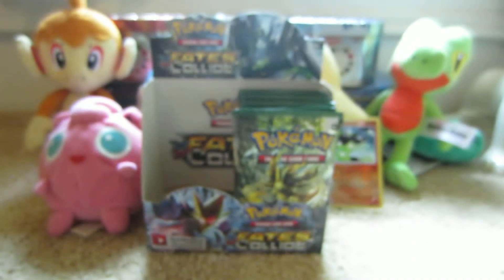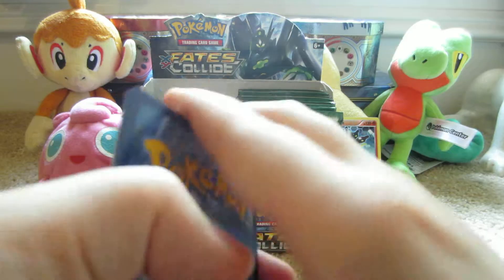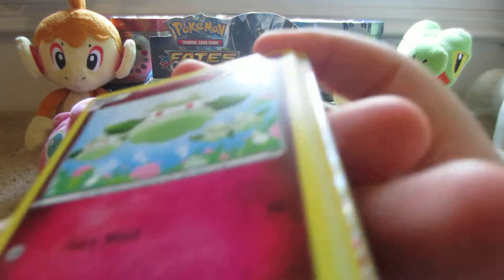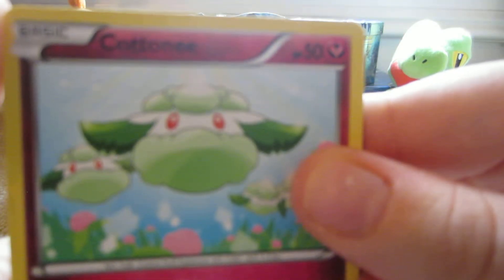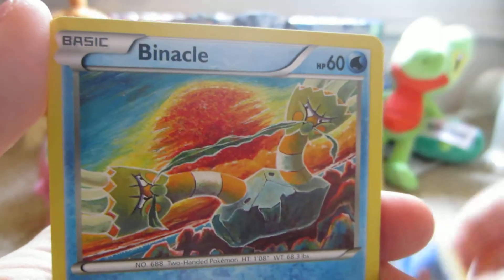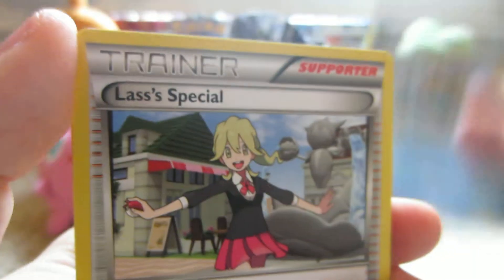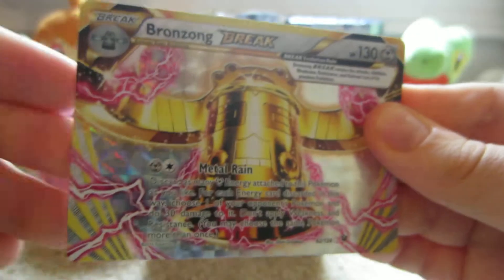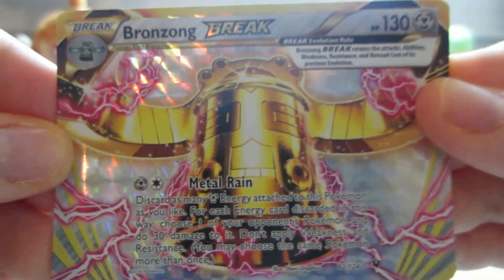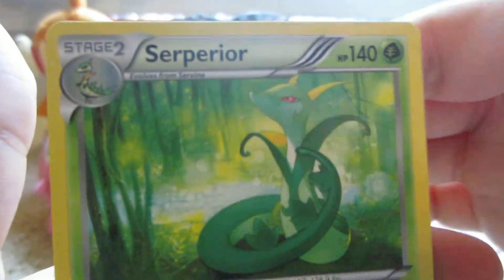Next pack, Zygarde. Here we have Inkay, Minccino, Whismur, Meowth, Binacle, Omanyte, Last and Special, Devolution Spray. We have a Bronzong Break, which is obviously a rare. We have this nice Bronzong Break and the rare is a Serperior non-holo.